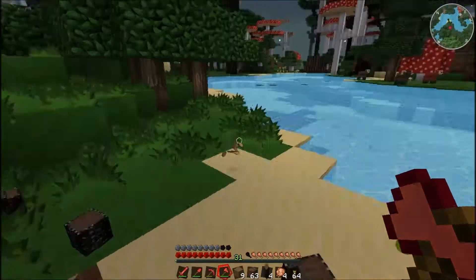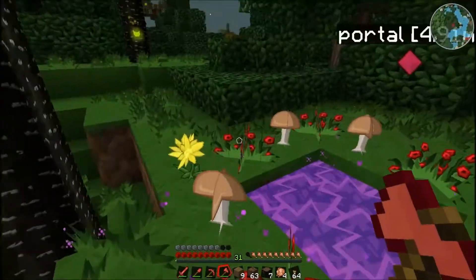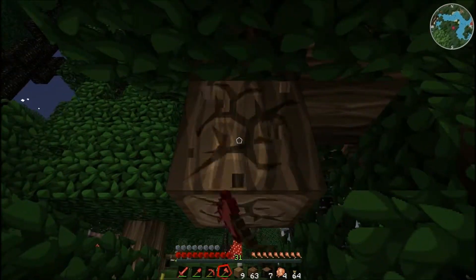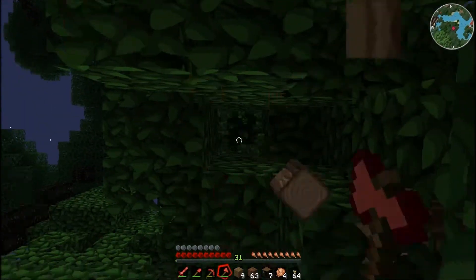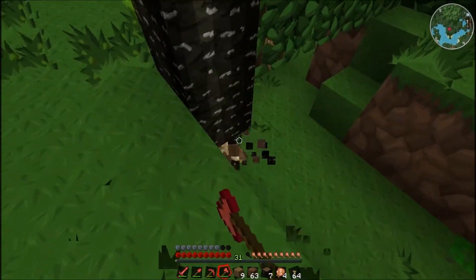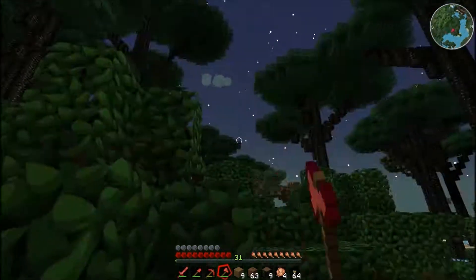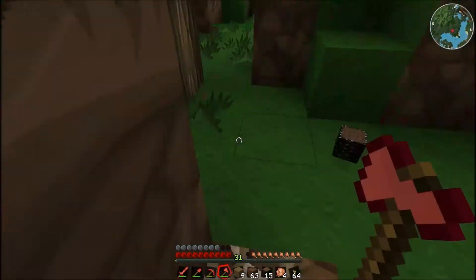I'm really mad that the Tree Capitator doesn't work with the ruby axe. But oh well, I like the Tree Capitator — it's efficient. Let me get some of this black wood. Oh, look — I see islands. Is that an island? Is that floating up there? Or is that just a really tall tree that hasn't spawned in yet?